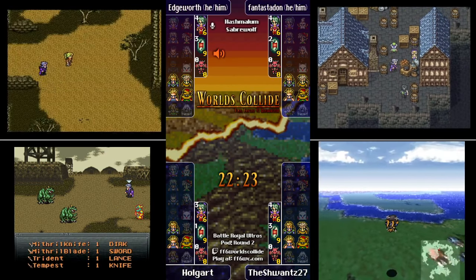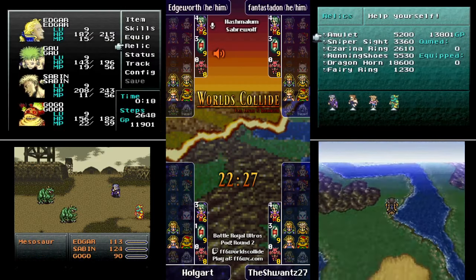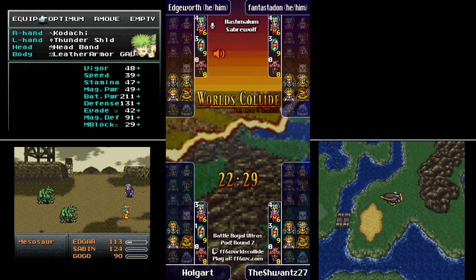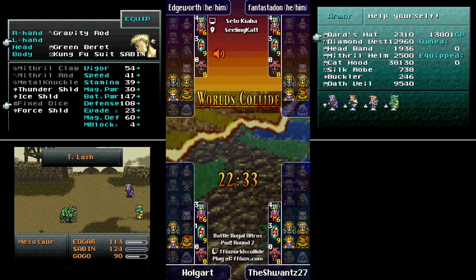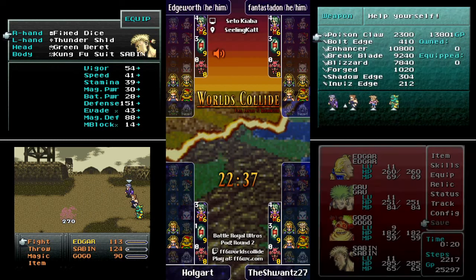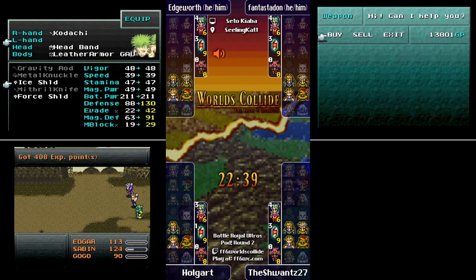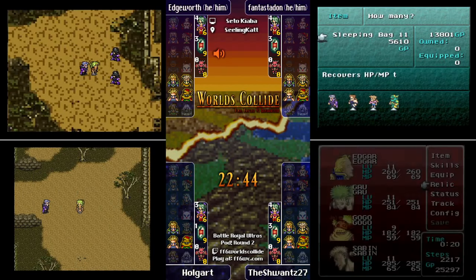We're back in that tournament thing where we find no healing anywhere unless you want to put a bunch of Ice Shields on yourself and cast Ice 3 on yourself. Flame Shields and Merton — you've got damage and healing all together. Schwantz is in the lead right now after doing the trench and getting the Dragon Horn, and now going for Terra, which would put him on five characters.